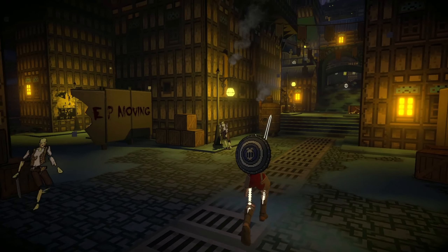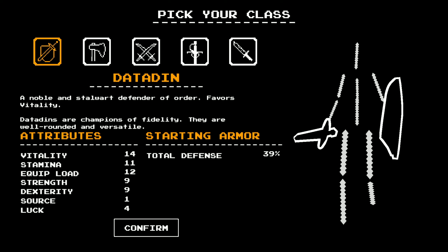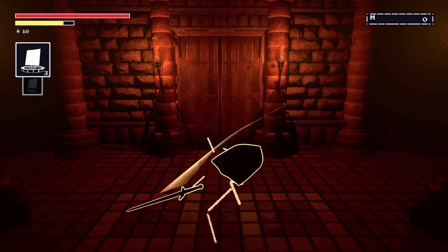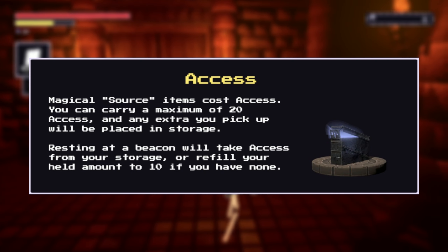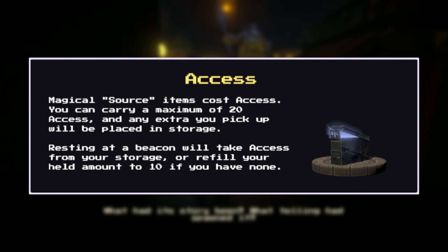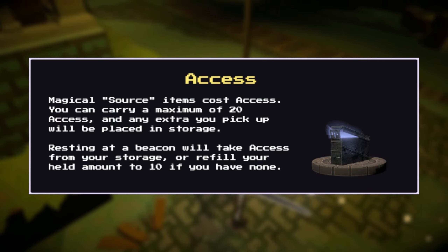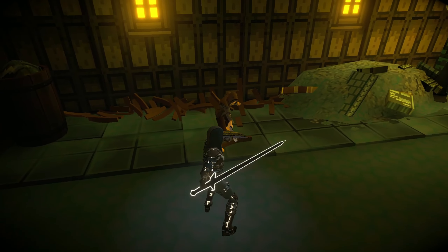To use magic, you first need to select the correct character. I started with the Datadin and he only had 10 ammo to start with, which can be found directly under your health and stamina bar. When checking out the help menu, I found a brief explanation of how this ammo is utilized. Magical source items cost access — you can carry a maximum of 20 access, and any extra you pick up will be placed in storage. Resting at a beacon will refill your current amount to 10 from storage if you have none.